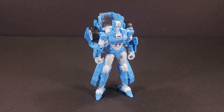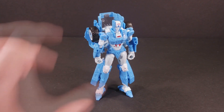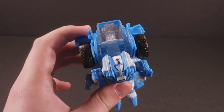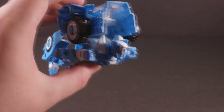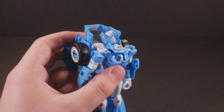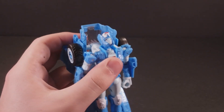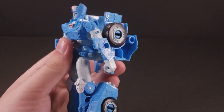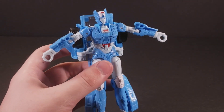Now on paper, Chromia is a poseable figure, but in practice things aren't as good as they may seem. Starting off at the head, she has a ball-jointed head with an impressive range. She can look all the way up for flying poses, though in this particular stance she looks like she's about to throw herself headfirst into a wall. Her collar can come up for transformation, though that doesn't look particularly natural. She doesn't have a joint at her ball joint stem like Moonracer or Novastar do, but she's still pretty poseable in the neck.